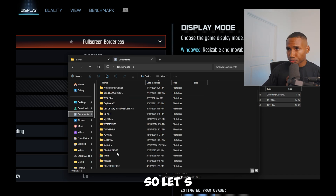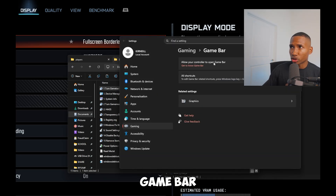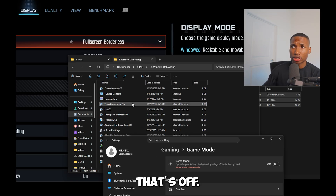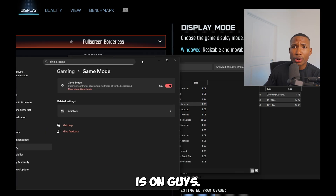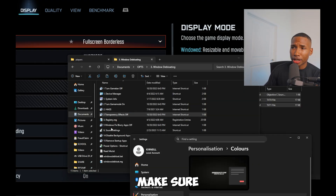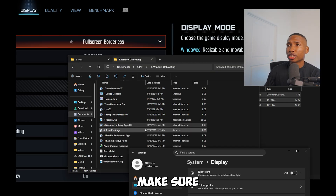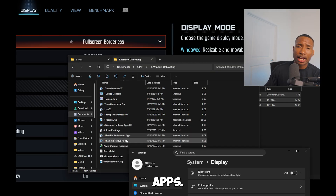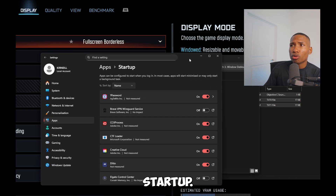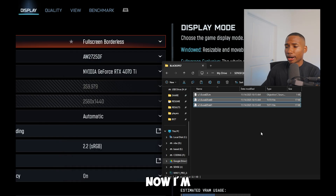Make sure your Game Bar is off — just search Game Bar. Search Game Mode and make sure that is on. Go to Transparency and make sure it's off. Windows Focus Assist screen blur — make sure that's off on Windows 10. Background apps: Windows 11 doesn't have the same option but I'll show you a workaround. Also disable all the startups you don't need.